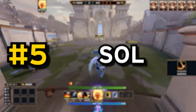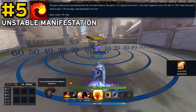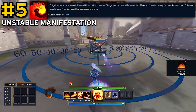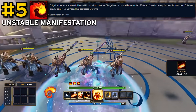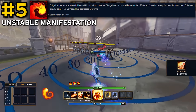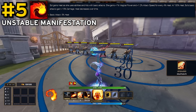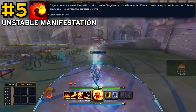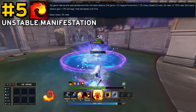Coming in at number 5, we have a true classic: Sol's Unstable Manifestation passive. Despite many nerfs over the years, this passive is still really good in what it gives you. At max heat, this provides a 25% magical power boost, 30% attack speed, and a 15% basic attack damage boost. This alone pretty much turns Sol into a monster with auto attacks, even if she's not building much into that style. It's very easy to stay on max heat for a long time, especially later in the game, once you get your 1 to max rank as it provides 70% heat on its own.